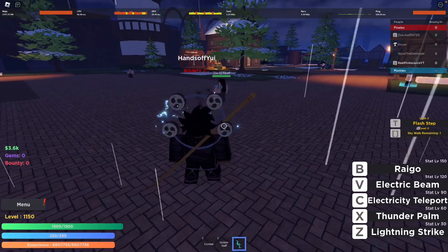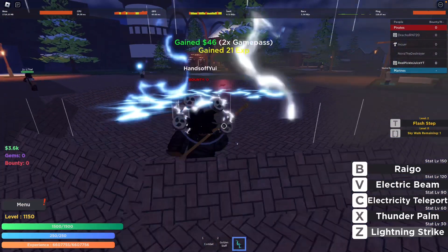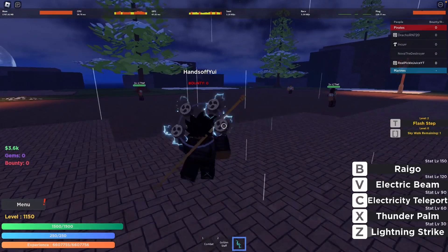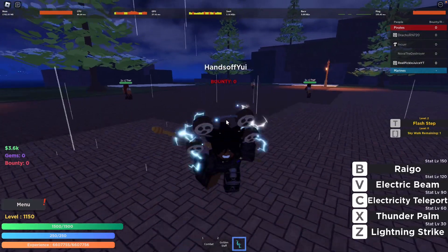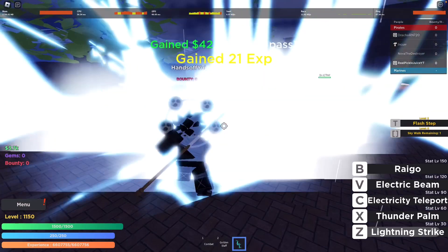For the first move we have Lightning Strike. This is what it looks like when you're holding it — let's go ahead and release it. It's pretty cool. You can't really test the damage here because I'm way higher level than I'm supposed to be for this map, but it looks really cool. It low-key reminds me of Illumination from Pika.